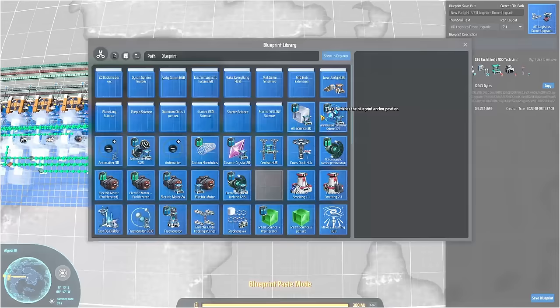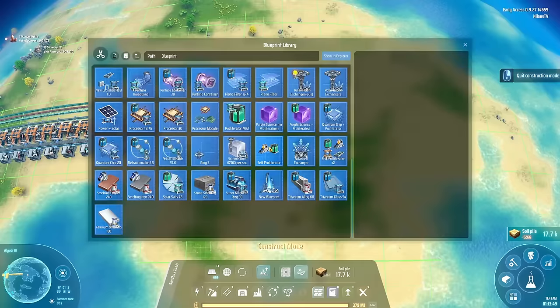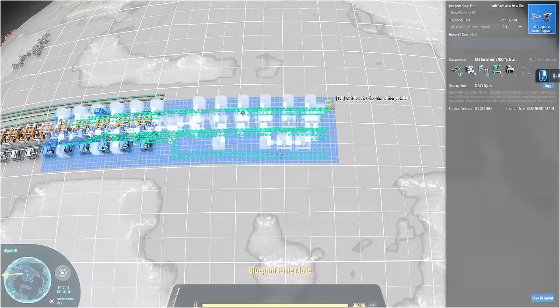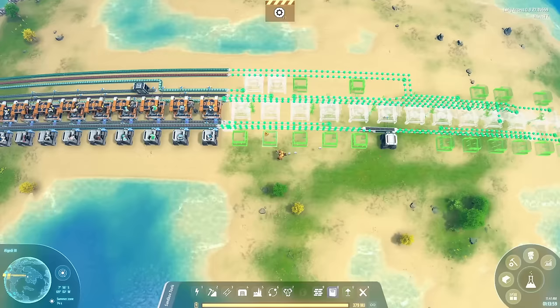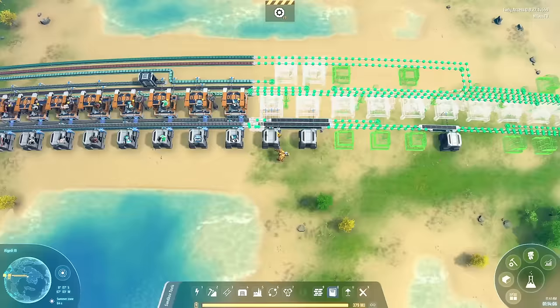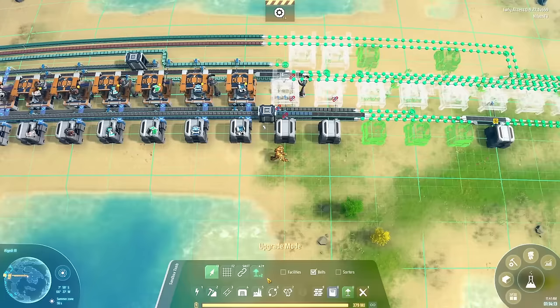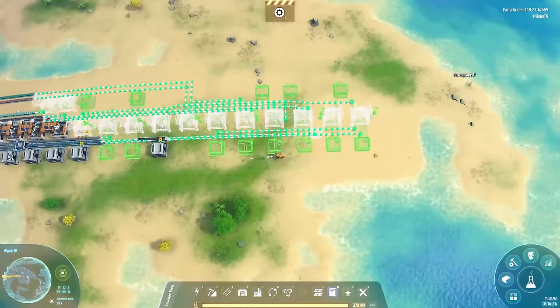I'll get the blueprint here and rotate it — hold your breath. There was a small little issue there, and that's because we still have a little more space here. So we go back in and paste it, rotate, and let it work. It works — it's brilliant! What we're seeing here is that these are set to use the Mark 2 setup, which we may not actually have available at this moment. If you don't have it yet, you can always just downgrade it.